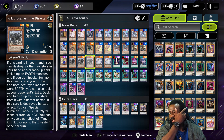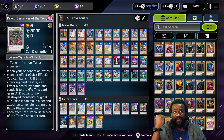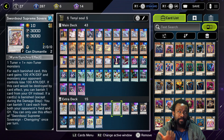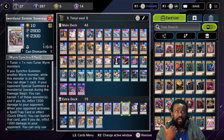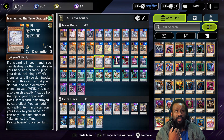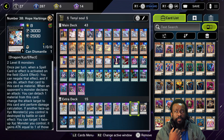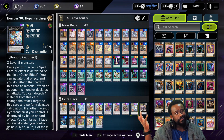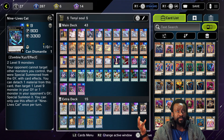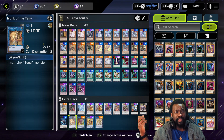I have two or three True King Lithosagym — might switch it. For my extra deck I have Braxian, one Draco Berserker of the Tenyi which is really good to have, and an Amplificator which works well with the deck since I have a lot of water monsters. I have two Swordsoul Grandmaster, one Baron, and one Swordsoul Supreme Sovereign.